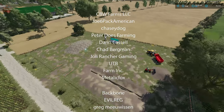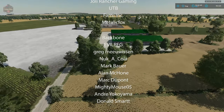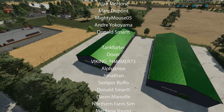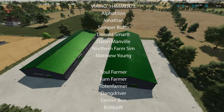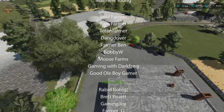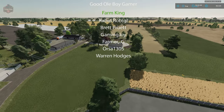One more thing we didn't get to earlier: the construction site. There's a wool sell point to the left and a warehouse sell point to the right. And that is the bakery we already discussed.